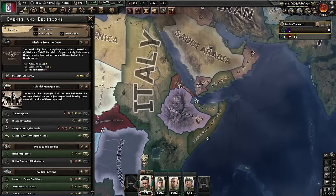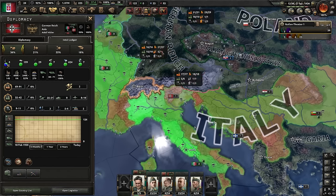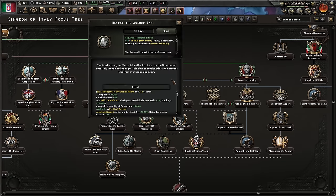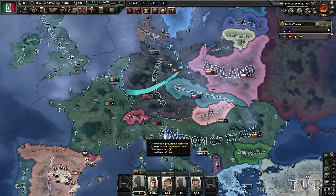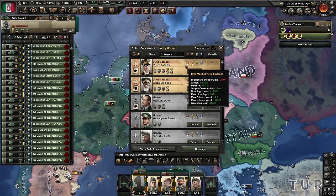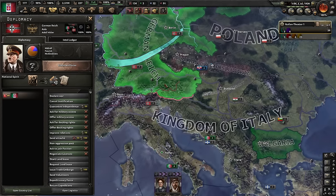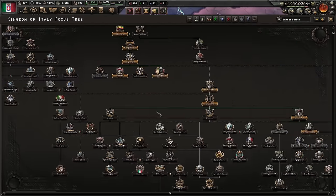I will also establish the African puppet, which will unite all of this land. We now have nearly double the production of Germany, military-wise. We shouldn't forget about Hungary, which will probably join them, and Bulgaria. Continuing to go down the focus tree is actually beautiful because it gives us good advisors, democracy support, and compliance. We did lose some military leaders — they just disappeared into the void — but now we have this great general leading our army. I will start to fabricate a war goal on Germany; we might not even need it because Germany will probably declare war over Czechoslovakia.